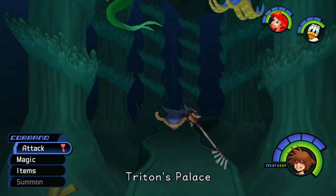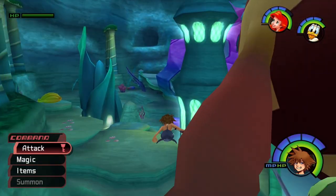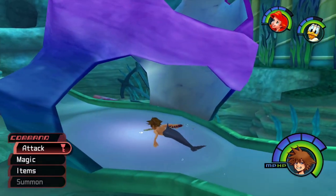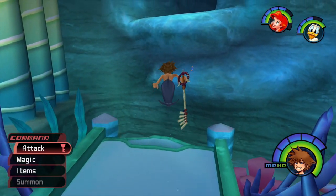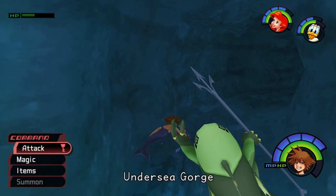Hello everyone, my name is Appleguy, and welcome back to the episode of my blind playthrough of Kingdom Hearts Final Mix. In the previous video, we found out that Ursula is up to no good. She has stolen King Triton's Trident, and we have to go to her hideaway and defeat her cauldron by slapping it with magic, and that should decrease her powers.